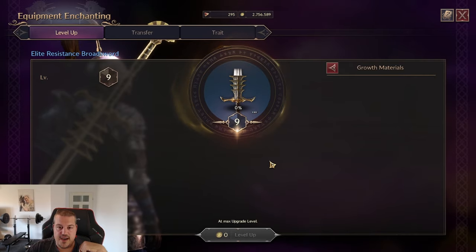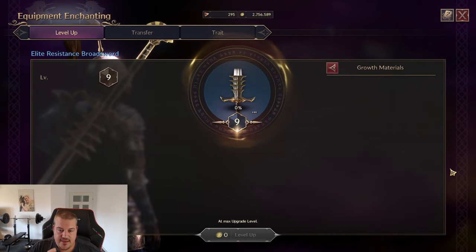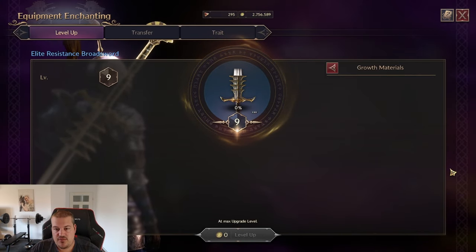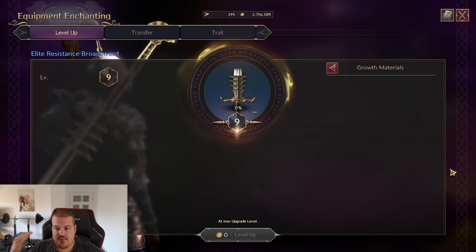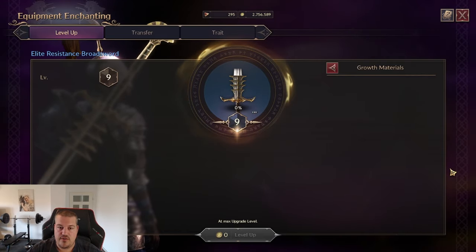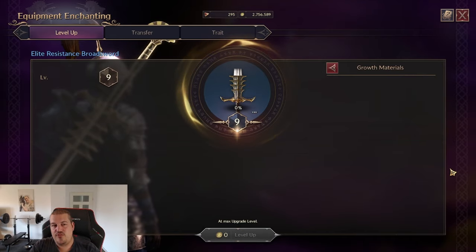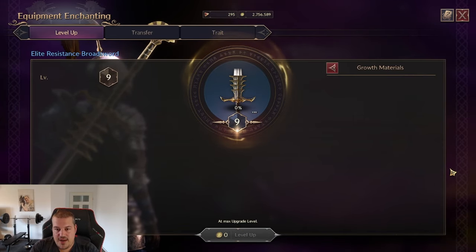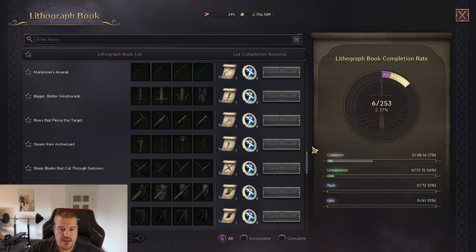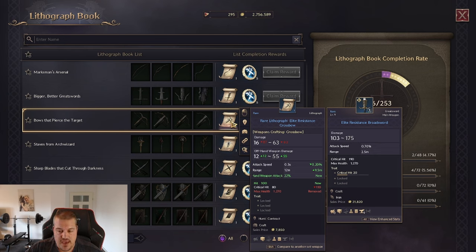There are two situations where you should hold off on upgrading. First, when you pick up your new starting tray weapon, do not instantly upgrade it to plus three even if you have the materials — keep it at plus two, because a quest later will require you to upgrade it to plus three, saving you extra resources. Second, the first queen weapon you get from the main storyline should not be upgraded either — instead, put it into your graphic book so you can get the recipe to craft a blue weapon.